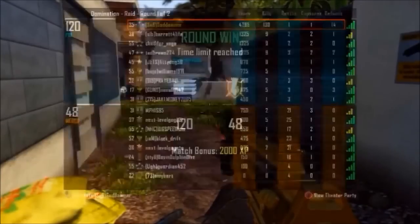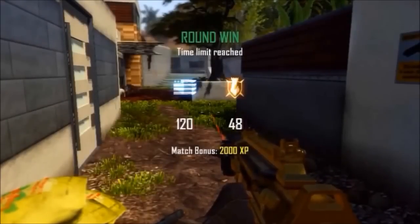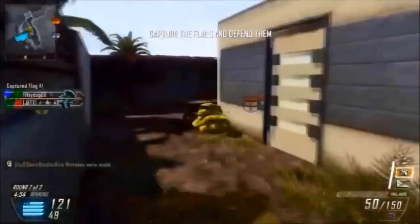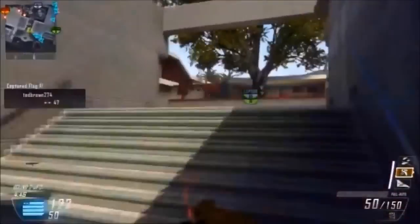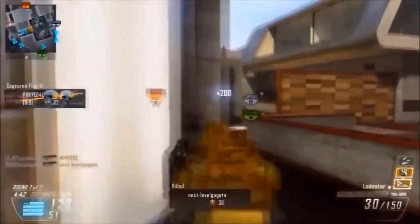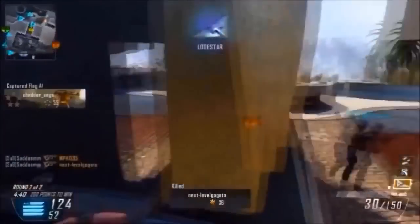Everyone goes there — even try-hards and stuff. You always get a kill, no matter what. Or you can take the risky way and go straight through. After capping A, you want to go straight through the middle, straight through the garden, and chuck a C4 there. But that almost guarantees you a death almost every single time.